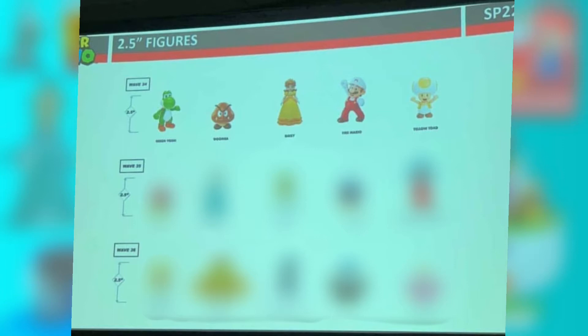We're going to start off with the 2.5-inch figures. Here is a picture of the lineup for the next waves coming up. We see this wave with Daisy in it — it has Yoshi, Goomba, Daisy, Fire Mario, and Yellow Toad. The Daisy and Yellow Toad are new, so that's really cool — we're finally getting Daisy. The Daisy news was something we knew for a while, and we actually knew about this wave.